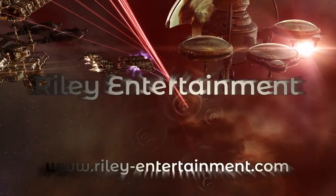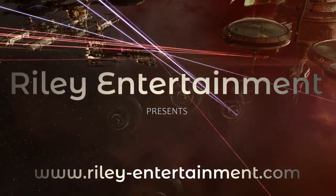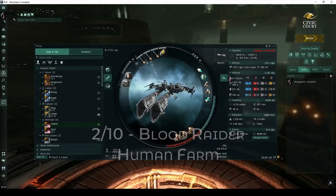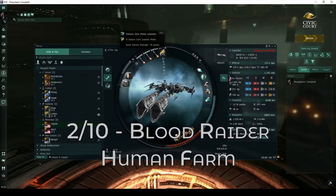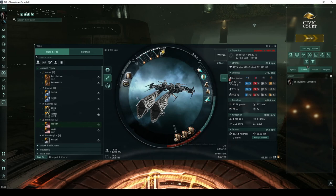Welcome, pilots! This video is part of my guide detailing every high-security combat site. While I normally fly an Ishker, for Blood Raider sites I've instead chosen to fly another assault frigate called the Jaguar. This ship is well-suited for the Blood Raider Human Farm.